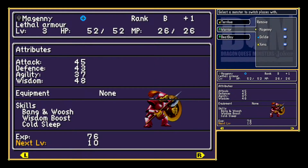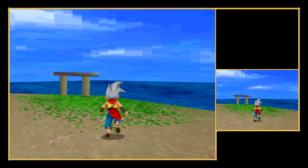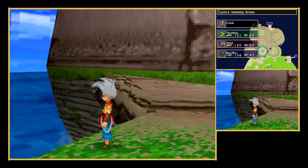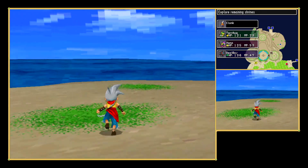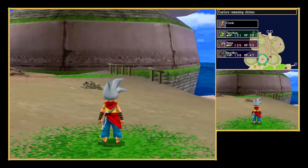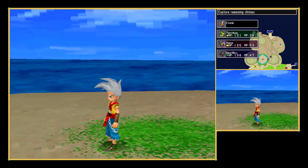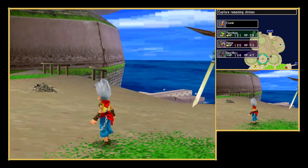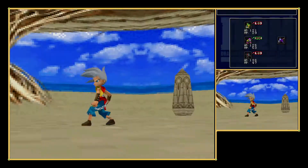I'm gonna switch out Warrior with Zena here, just so I can see better. He's been doing dives all around here. Could you attack me please? I want to fight you! Oh there we go, he attacks me. Let's see how it goes — there's only one of them, which is a good sign.